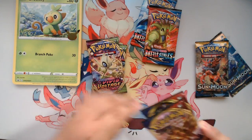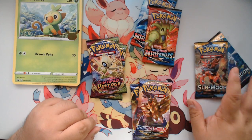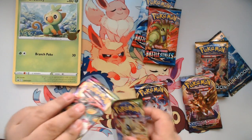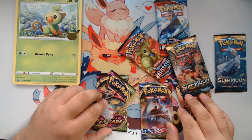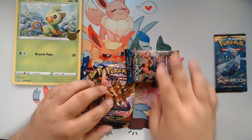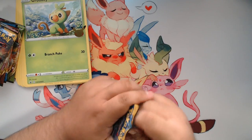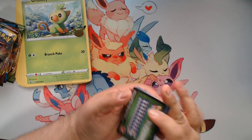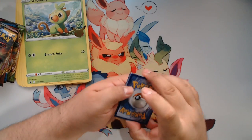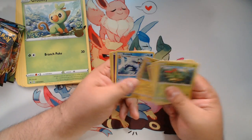We have Vivid Voltage, regular Sword and Shield base, Sun and Moon base, and Battle Styles. We're saving Battle Styles for last, Battle Styles second to last, and Sword and Shield before that, so Sun and Moon is gonna be our first pack we open. We'll get into the Blastoise VMAX pack after - we're just gonna show the cards so we know if we get any good ones and go straight into it.